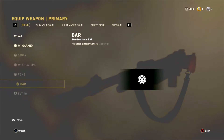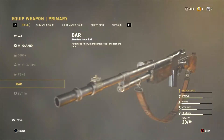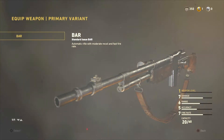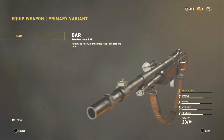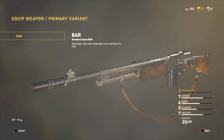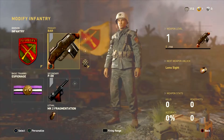There are only two ways to unlock this weapon — there's the easy way and there's the hard way. The easy way depends on your situation and which copy of the game you bought. If you bought the Deluxe Pro Edition or the Digital Deluxe Edition, you will receive double XP and a prestige token, which you will need to unlock the BAR.